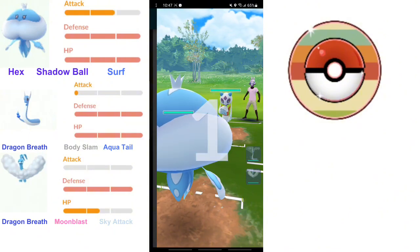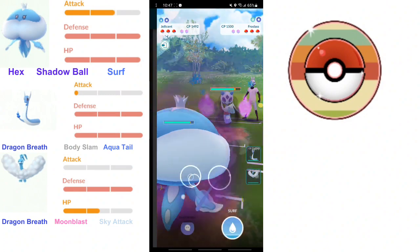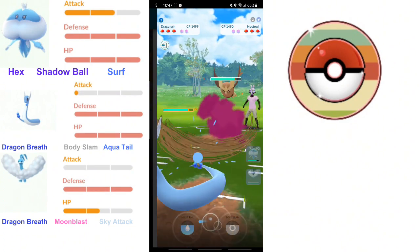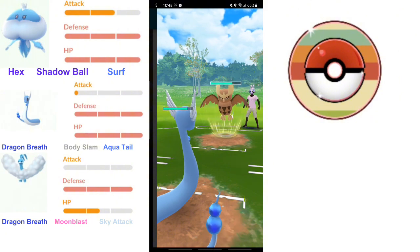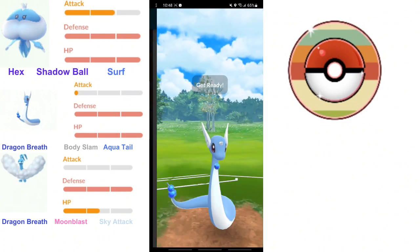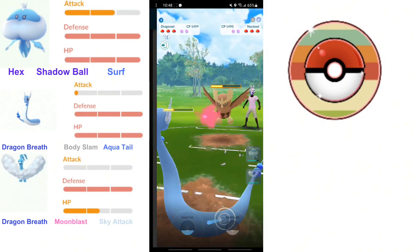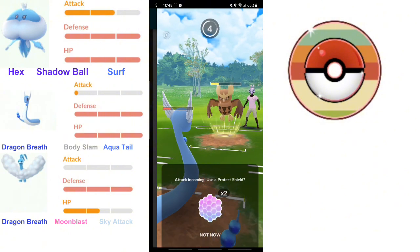Next game we have Jellicent into Frostlass. It's a decent matchup, but you definitely want to be careful of that Shadow Ball. So we're going to stay in because we don't want to reveal our Dragons. They tried catching a Shadow Ball, and I make a giant mistake here. I should switch into Altaria because Altaria has a 4x weakness to Ice and it can beat Noctowl. Dragonair, I'm about to learn, does not defeat a Noctowl.